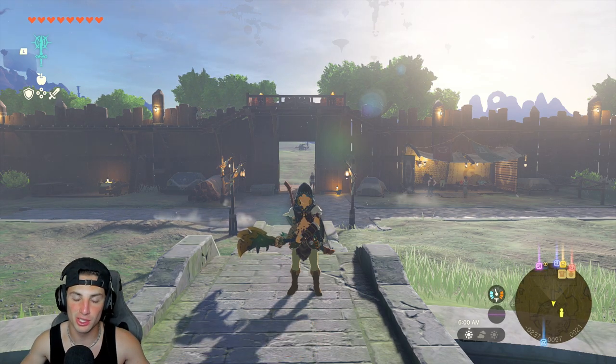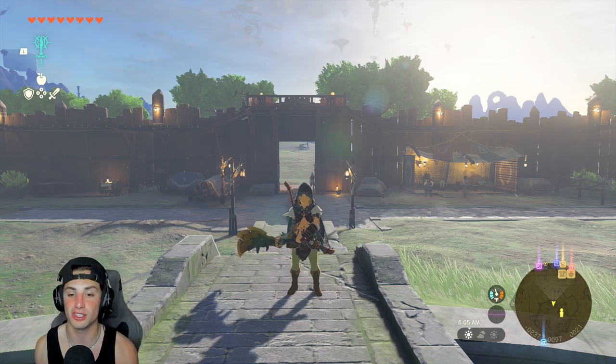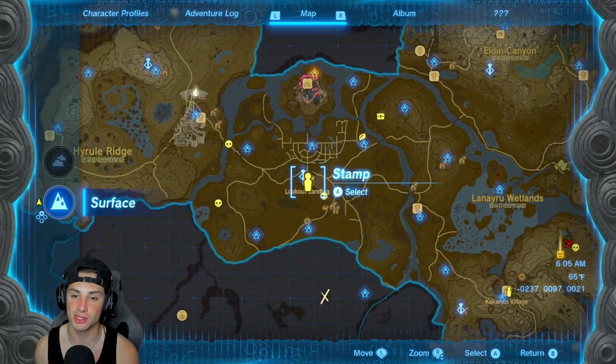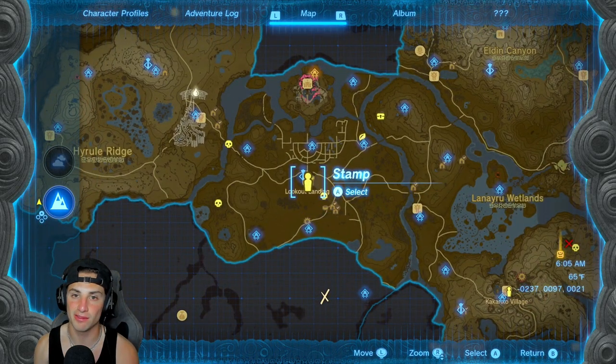To get the Barbarian armor there is no requirement — you just have to go to three locations and get after it. I have all three of these locations marked on my map, and I'm going to be showcasing them by going to Lookout Landing and showing where they are from there.